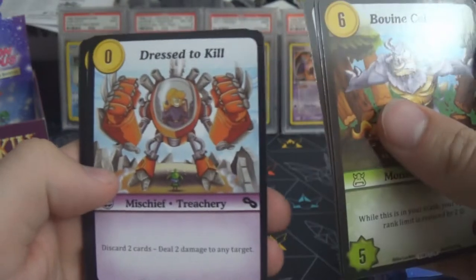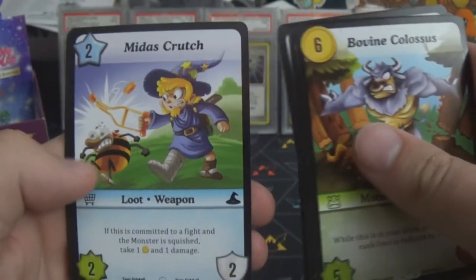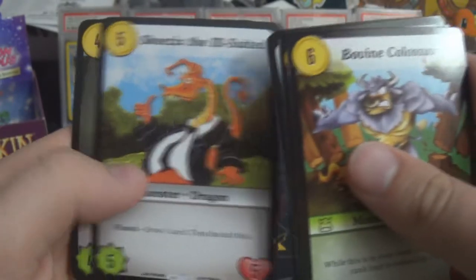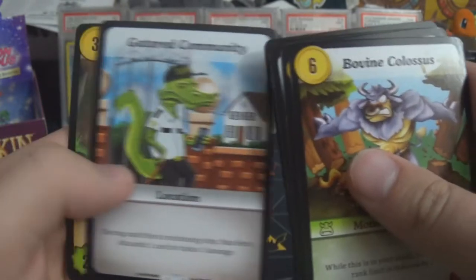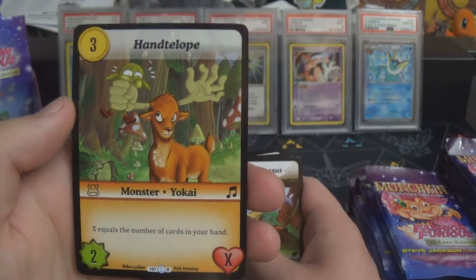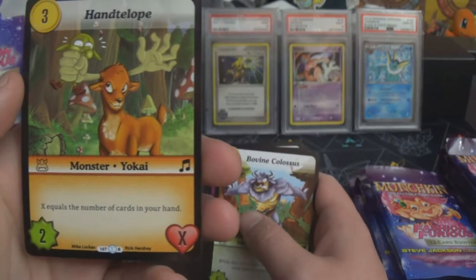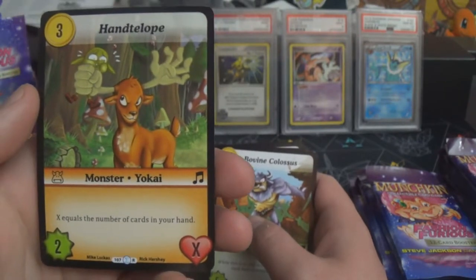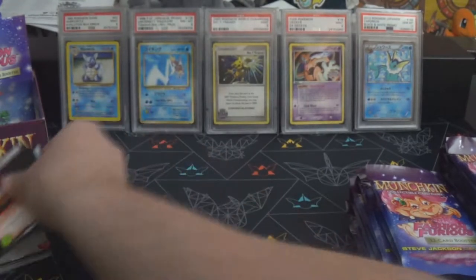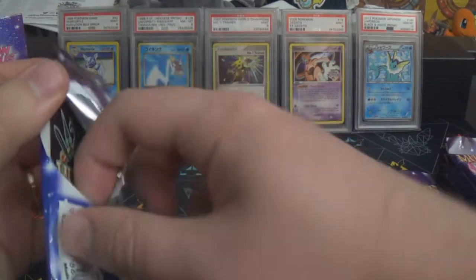Some more commons — that one's quite nice art. Swift Taylor, we saw that one in the preview video. Oh, there's a cool dragon — I do like dragons. Next rare is Hand Tulip, a three-gold for a two-X in orange where X equals the number of cards in your hand. That is interesting — definitely a different way of thinking about things.